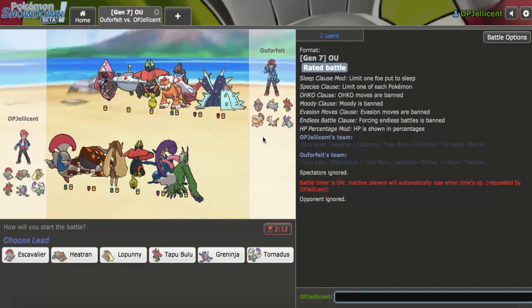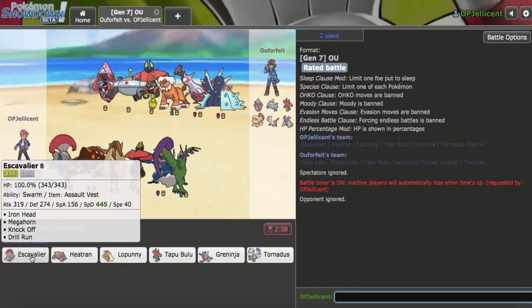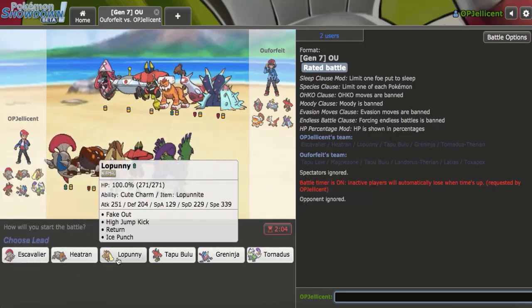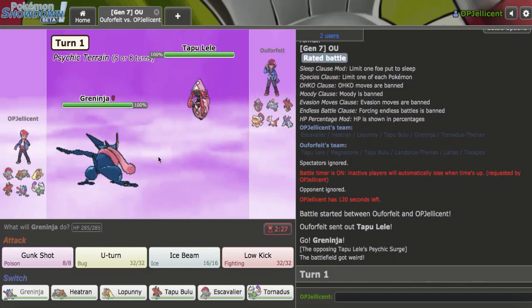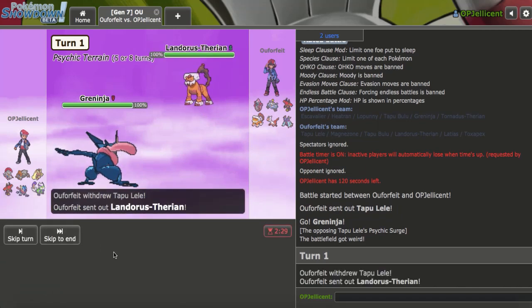I have another game right here. We have the Magnezone matchup now, but I do carry Drill Run on Assault Vest Escavalier, so as long as I don't miss 5% of the time, we should be okay in that scenario. Let me lead off with Greninja here. I'm just going to go for Gunk Shot and try to get my kill early — if this guy wants to be crazy and not scout, yeah, good play.